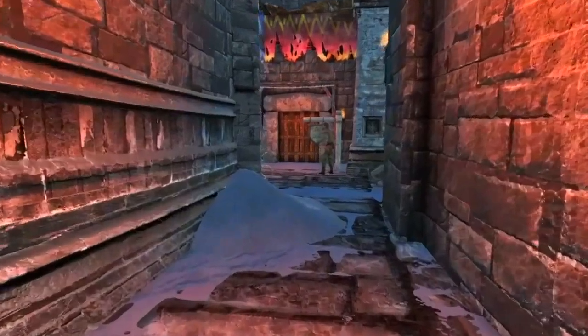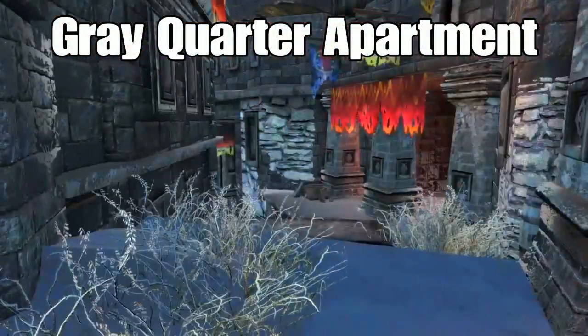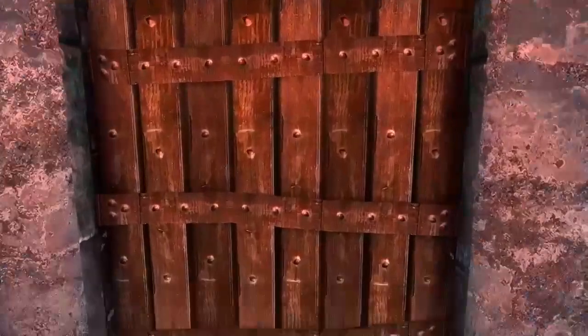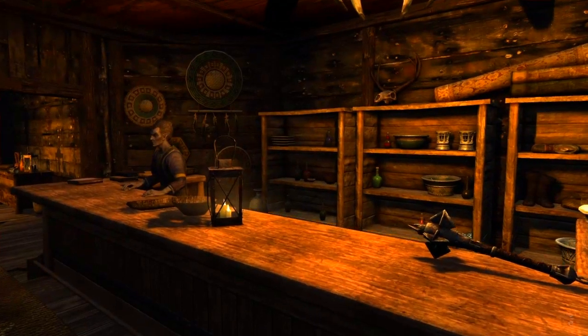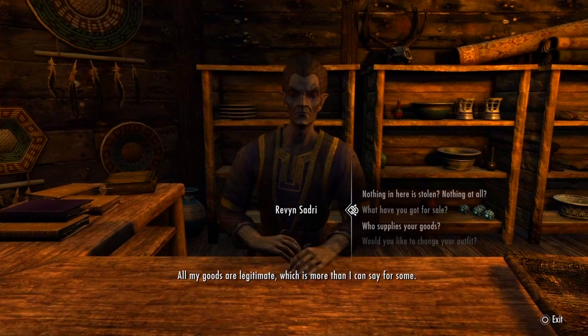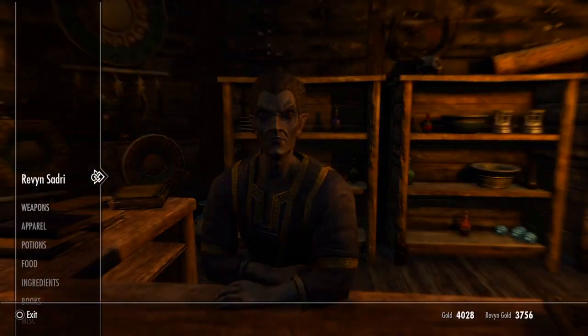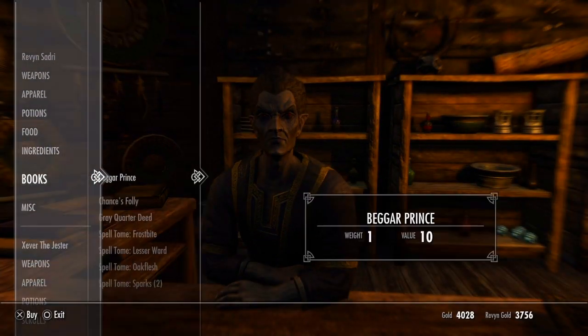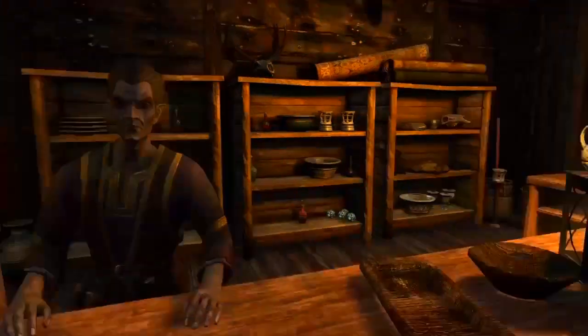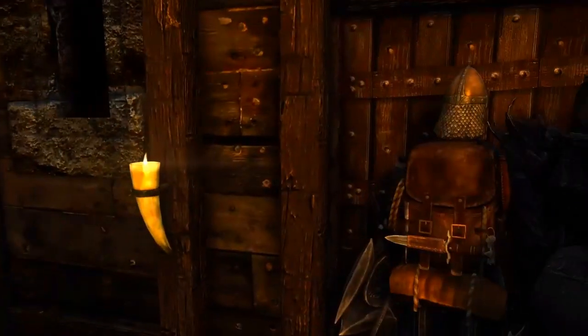The first mod is called Great Quarter Apartment. To access this home, you're going to have to go to the used goods store. You're simply going to talk to the vendor and buy the deed, which will give you access to the house. Sadri's Used Wares is the name of the store. It is a little bit pricey, so come with a pocketful.